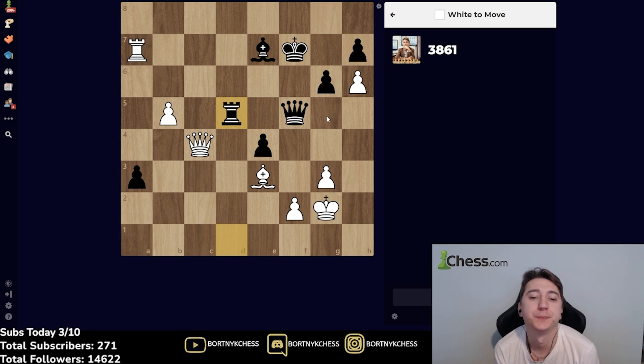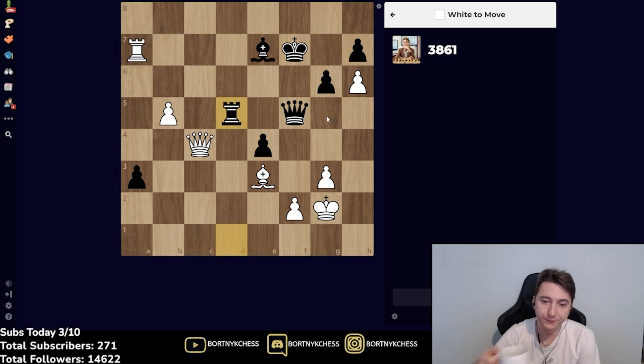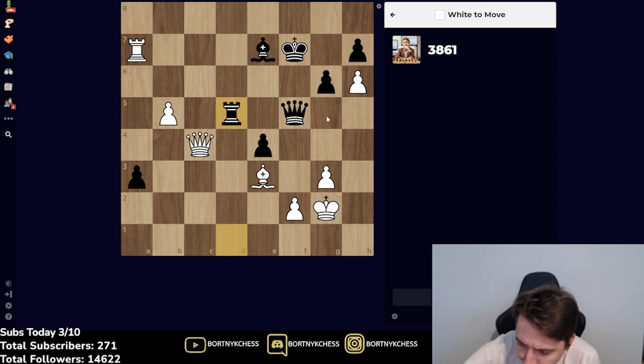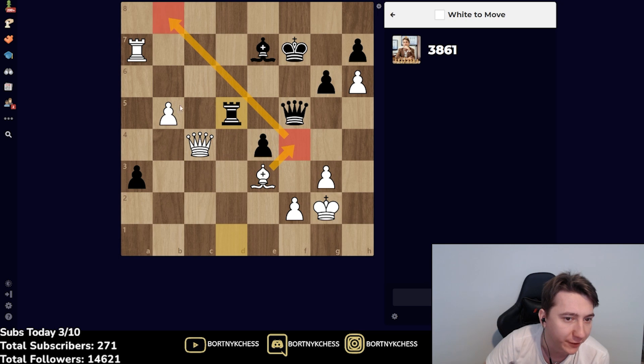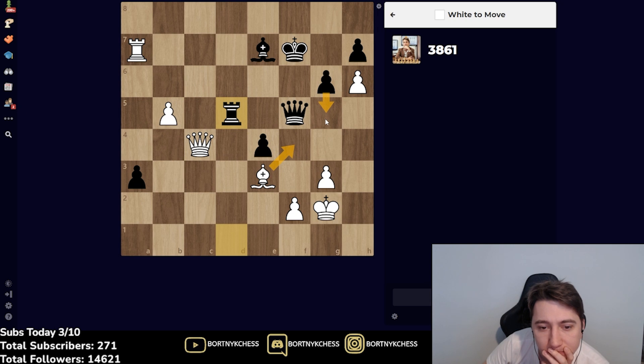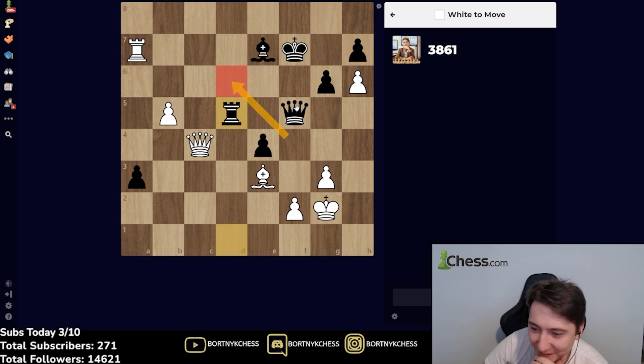Bishop f4, g5, Queen c7 — no, wait. I really like Bishop f4 because you protect the square; for example b6, b7, then b8. But I don't see what I need to do after this move. I just don't understand what I can do. Queen c7 could need b6 then. I cannot move that bishop — it will still be a draw.